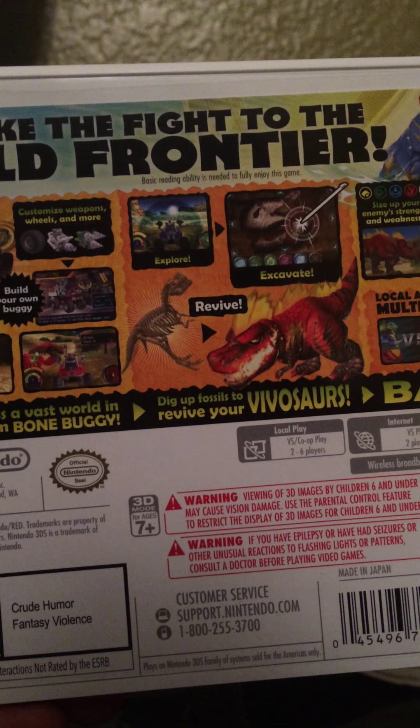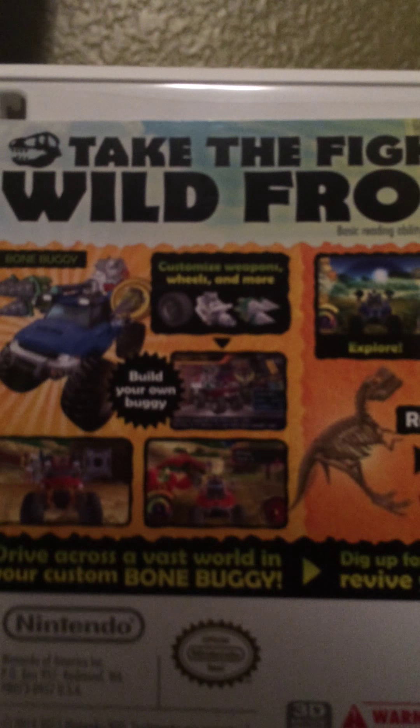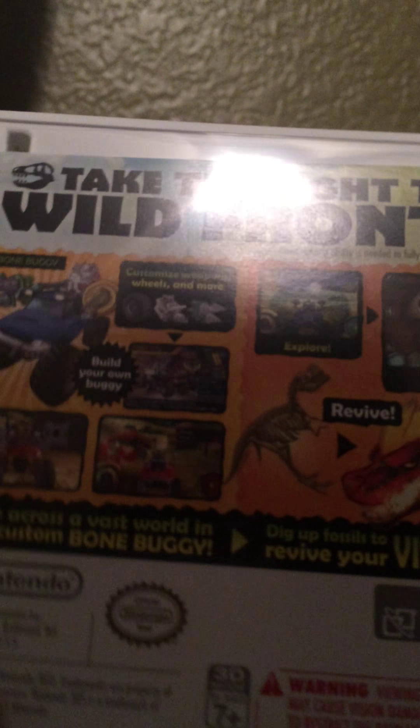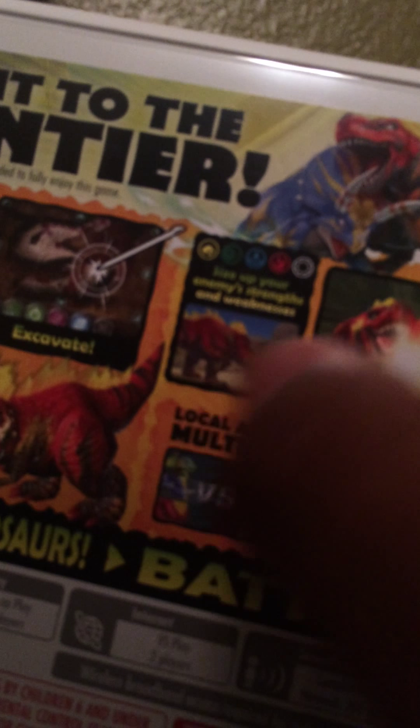What do we have here? We can... customize weapons, wheels, and more. Bone buggy — build your own buggy. Explore. Excavate. Revive. Size up your enemy's strengths and weaknesses.